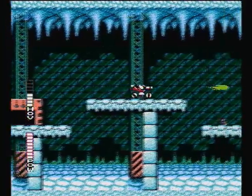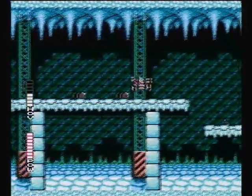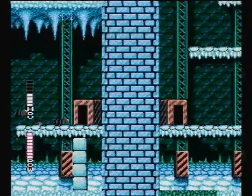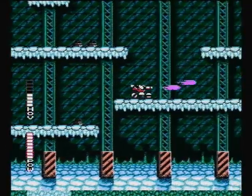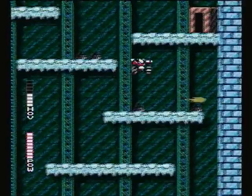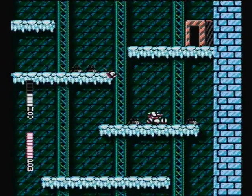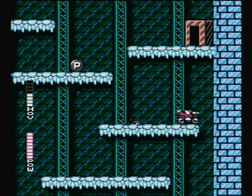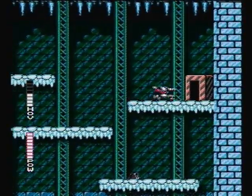Now we're into area six, which is the ice area — which every game had in the NES era. There's always an ice area, there's always a water area. Those are the two mechanics you can really play up on the NES. There's sliding. And this music is strangely reminiscent of Battletoads for me for some reason — it kind of sounds like Battletoads too. But the sliding mechanic isn't that bad; this section isn't that bad all together.